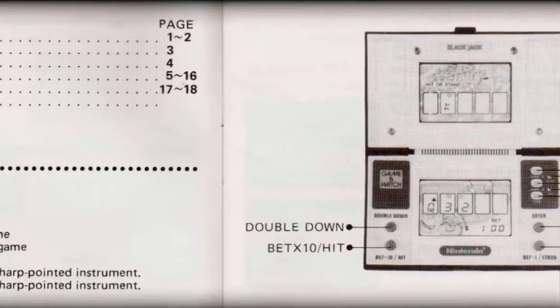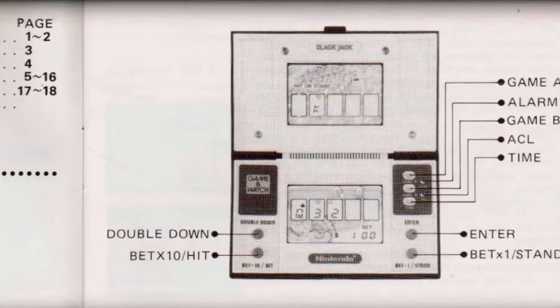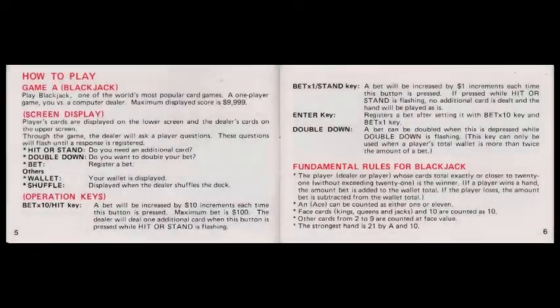The instructions booklet covers the table of contents and includes a small schematic illustration of the handheld in its open format, helping with labeling the various parts and their functions. The how-to-play section goes into details such as whether to hit or stand on any given hand, the function and restrictions on doubling down, how to register your bet, how the wallet works, shuffling the deck, and much more.